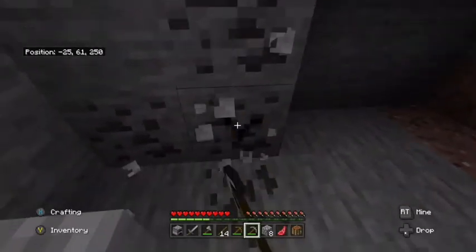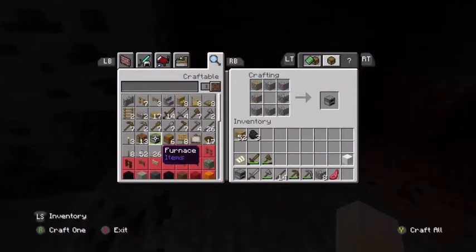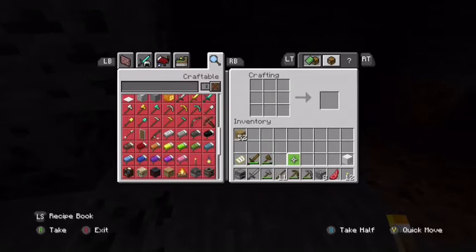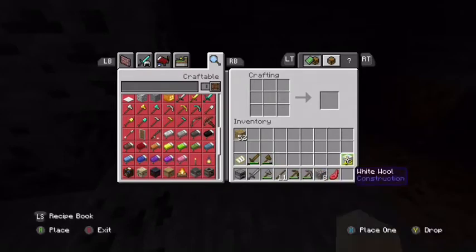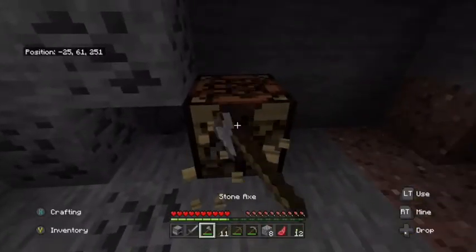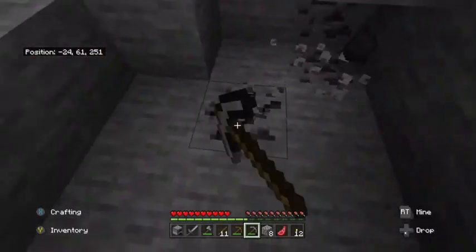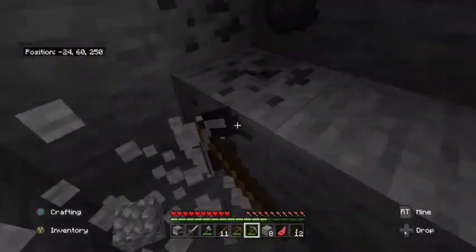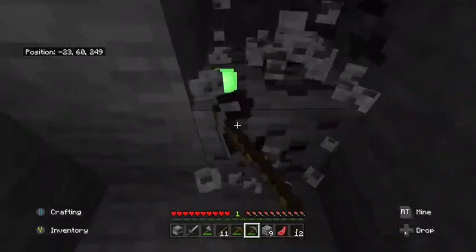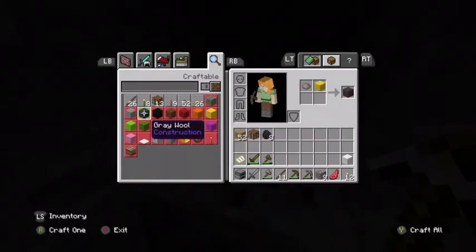There we go — torch. Can I do this? It doesn't work. Sadly I'm playing on Bedrock — if I was on Java that would have worked, but it doesn't and I'm sad about that. But I'm just gonna make all the torches I can. Press Y and you get all of them — it's really good.